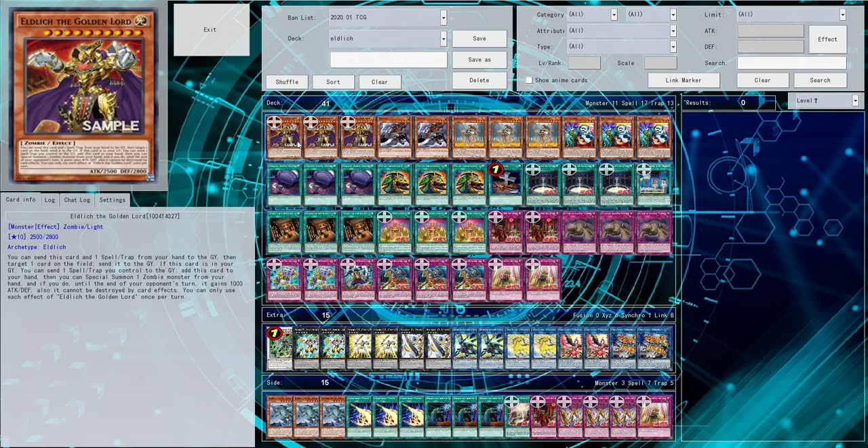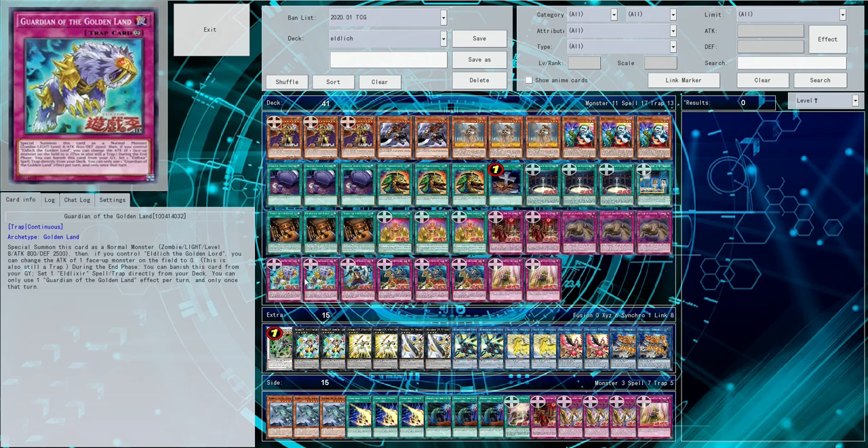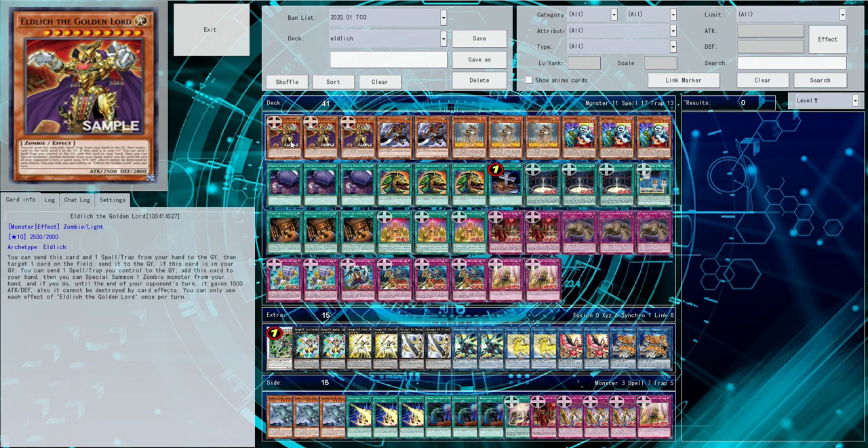Let's go over Eldlitch the Golden Lord first because he is the most important card. He's a level 10 light zombie with 2500 attack and 2800 defense. Once per turn you can send it and a spell/trap from your hand to the graveyard to target a card on the field and send it to the graveyard. And if this is in your grave, you can send a spell/trap you control to the grave, add this back to your hand, and then special summon a zombie from your hand — ideally itself for that big beater.